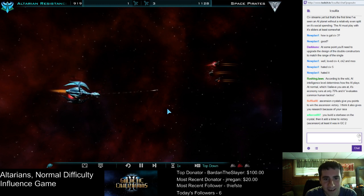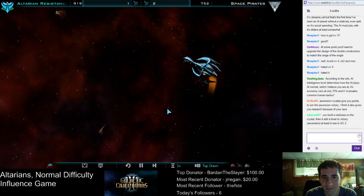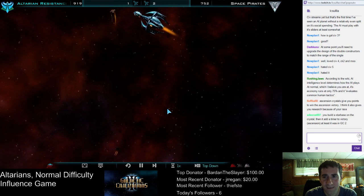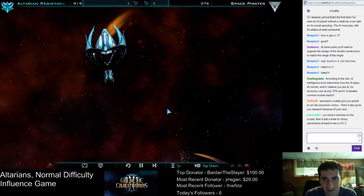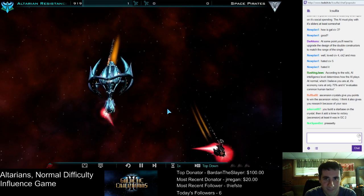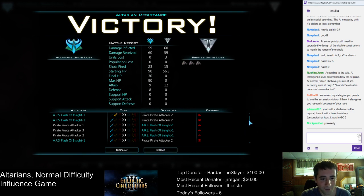So here's the space combat. By the way, you don't control combat at all — it's all automated. We killed one of their ships already. We have lasers, missiles, and mass drivers all on this ship. So we killed two of their little scouts. Their offense drops as their ships get killed. It seems like the larger ship hulls are definitely better than the small ones. We won the battle. We took 60 damage — that's a lot. That ship's pretty heavily damaged now, but we did kill them. You can watch the turn-by-turn stuff if you want.